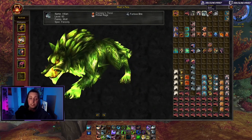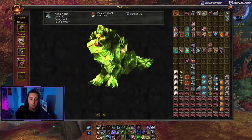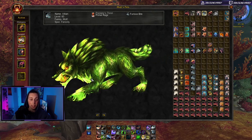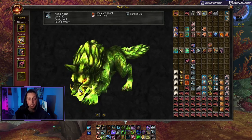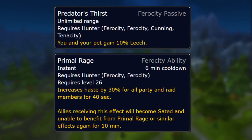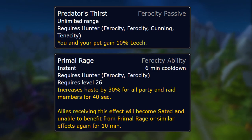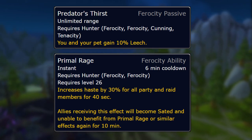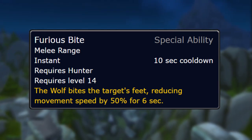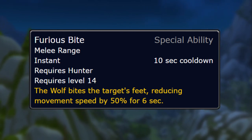Up next is the Fellbound Wolf — one of my favorite wolves in the game. Not only is he glowing but he has a cool animation inside his body with glowing orange eyes and mouth, and he straight up illuminates when he's by your side. He belongs to the ferocity pet family, giving you Predator's Thirst and Primal Rage — passive leech to keep you and your pet alive as long as you're doing damage, plus that giant offensive cooldown. He also has the Furious Bite ability, which slows the enemy's movement speed by 50% for six seconds on a 10-second cooldown.